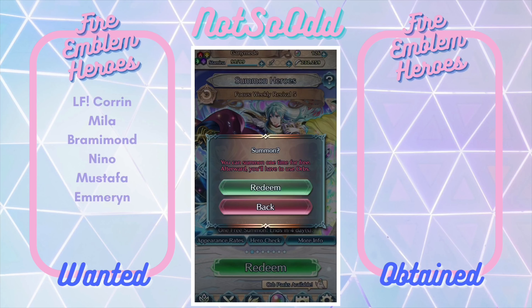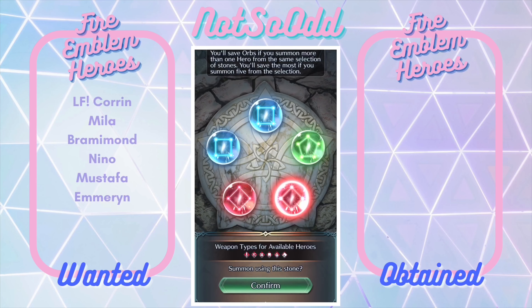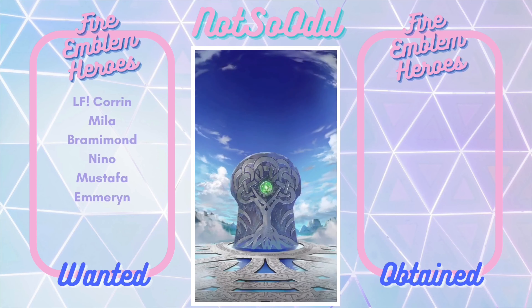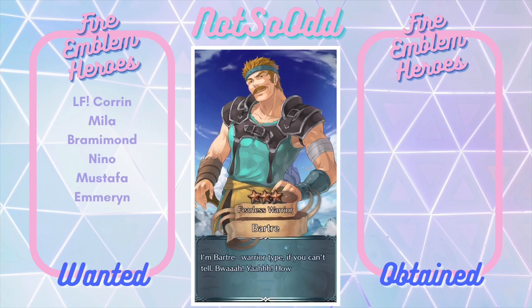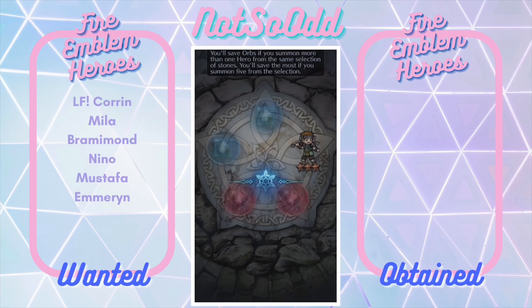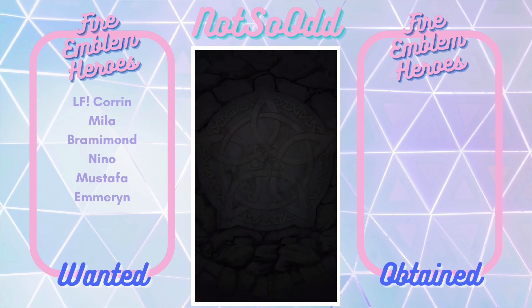First, there's a freebie summon I have over here for this weekly revival. I'm going to go ahead and summon on that. I'll go for green — still like Loki, hoping for Mustafas and Ninos to complete my earth projects, but I guess we just got a useless guy. I've got about 226 orbs, and let's get into things — let's start summoning.